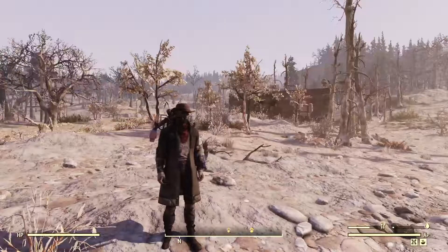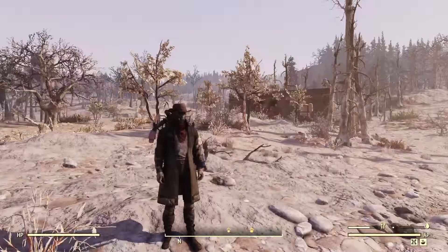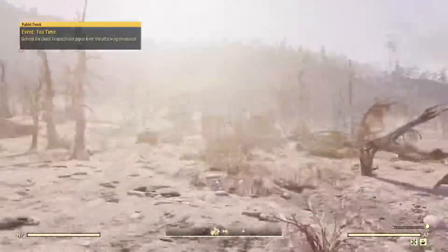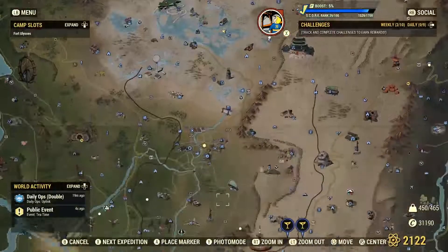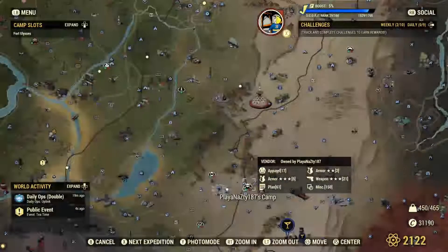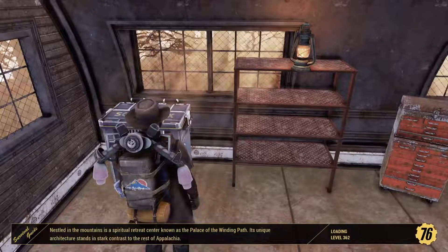I've already hopped on a server where a player was promoting his vendor over at White Spring Station, so that's off to a good start. I'm gonna get away from whatever bullshit raider 'give me back my chems' battle is going on over there, and I'm gonna come down here to the White Spring Station to this guy's camp. It's got 17 apparel — that's a good sign — but let's see what this guy has to offer.